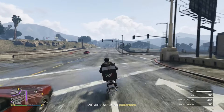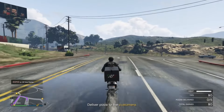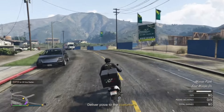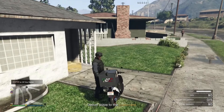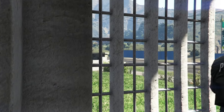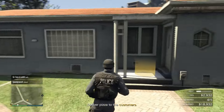A couple of tips for pizza delivery: keep an eye on the heat bar in the bottom right — once it runs out, the money you earn gets halved, so stick to that timer. I also recommend doing it in a private session. I personally did it in a public session and an online player decided to have fun with me, which made things difficult. Also keep in mind you must use the delivery bike — you can't leave the bike and switch to the Oppressor; that's not allowed.